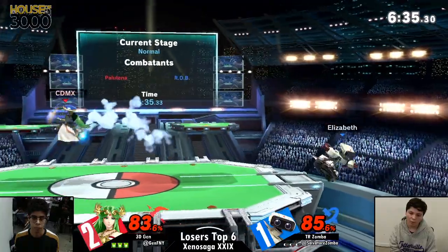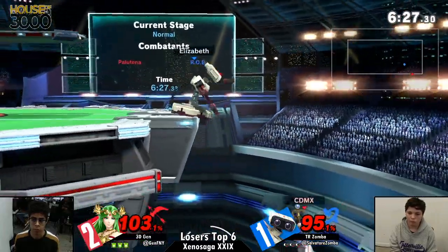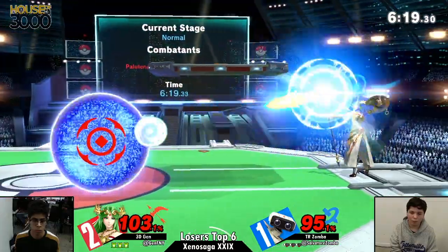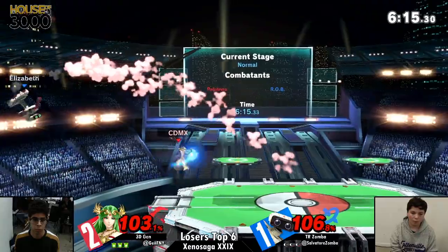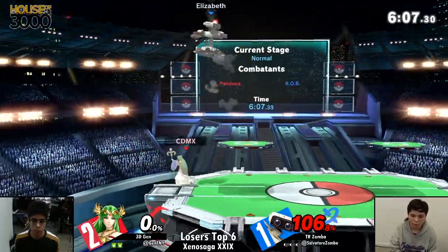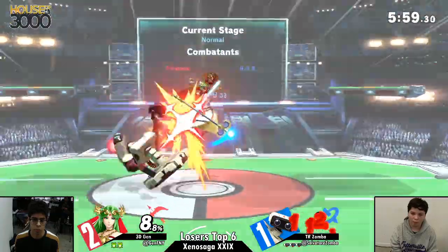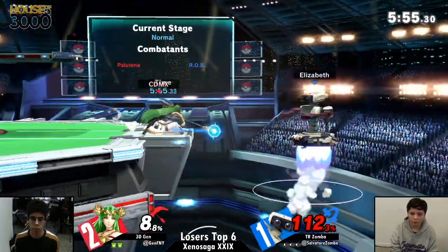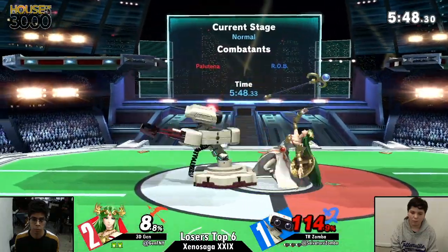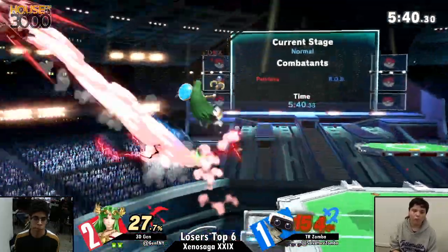Jen calling out the spot dodge with the neutral air, and that's something Zamba has to be careful of — he has a little bit of a habit to spot dodge immediately after landing on somebody's shield with a neutral air. Trying to call out a jump out of shield with the back air, which is more than enough to take it considering how literally explosive it is. He can combo off that and get a good amount of percent. But Jen trying to anticipate the high recovery from Zamba, throwing out an up smash — not going to be able to connect. He does catch that landing though with the jab. Down tilt into back air — that will take the stock.